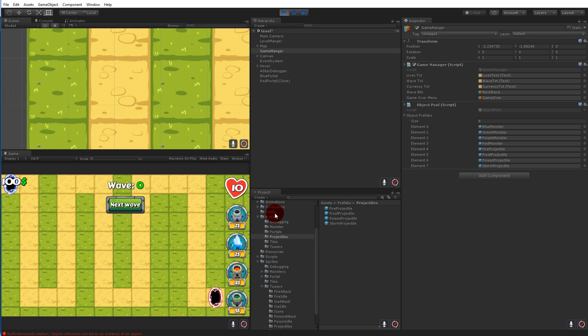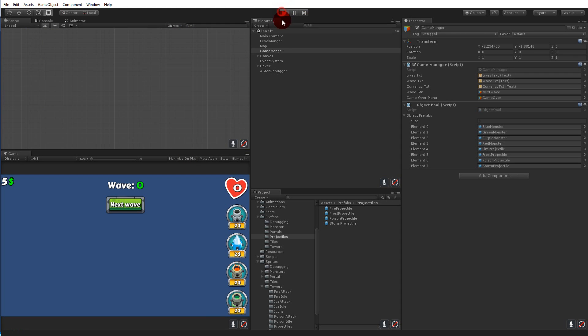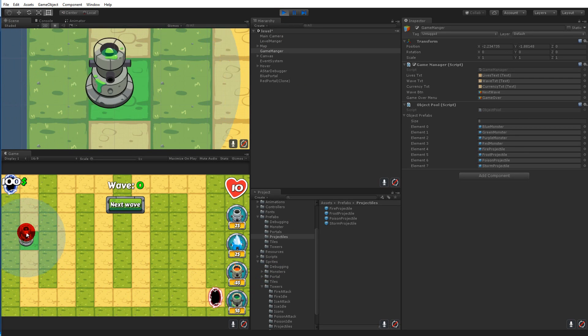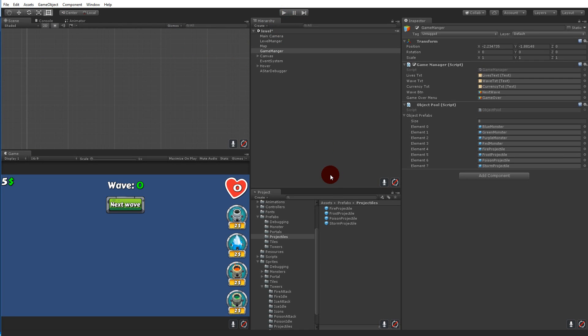Now there shouldn't be any problems. Placing a storm tower and clicking next wave should spawn the lightning projectile — and it does. The same should work with the frost tower and the poison tower. And there we go — we can now spawn a projectile on each tower.